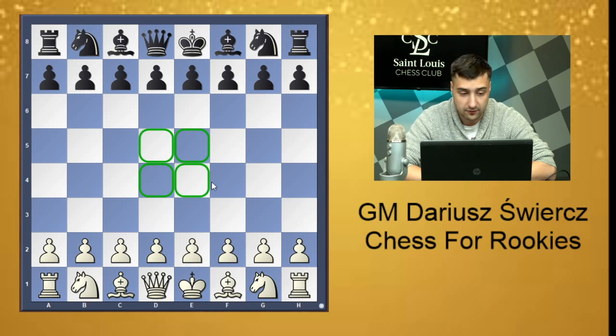The second thing apart from center control is the development of pieces — piece activity. Having active piece play gives you possibilities to win the game. If you develop your pieces, you can create threats, grab material, and so on. The third thing, which is especially important, is king safety. If your king is safe, you won't get mated, but if your king is in danger, you may get mated no matter how well your pieces are placed.